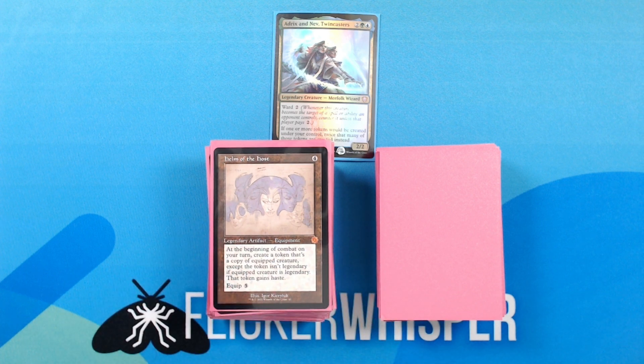And then this deck's only equipment: Helm of the Host — 4 for a Legendary Artifact — Equipment. At the beginning of combat on your turn, create a token that's a copy of the equipped creature, except the token isn't legendary if the equipped creature is legendary. That token gains haste. Equip 5. Again, a good token generator and a really nice way to get around creatures being legendary. Pretty backbreaking if I can get this onto my commander — one of those things that kind of demands to be dealt with. That is all for artifacts.